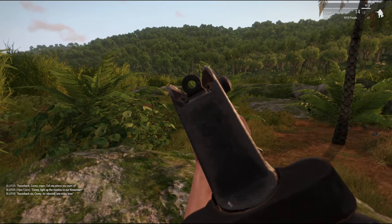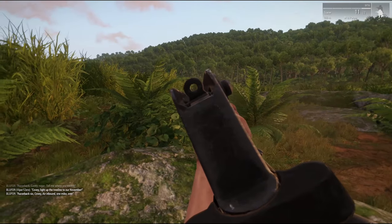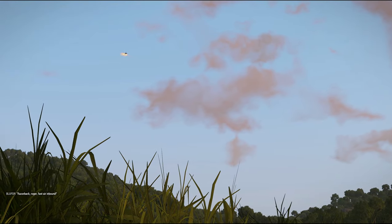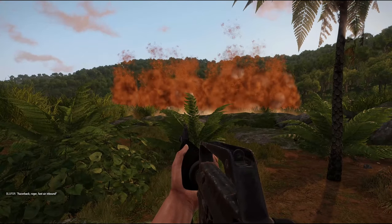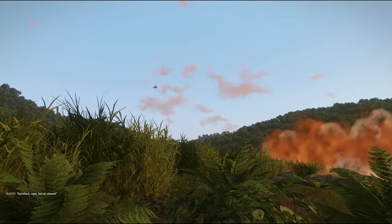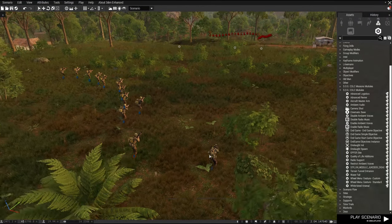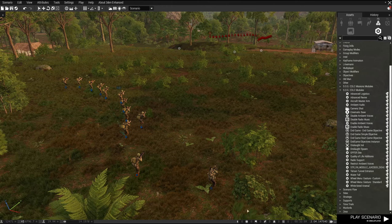You'd think after playing Arma 3 for so long I'd be used to the modules and syncing by now, but I am who I am. So what you need to do is open up the editor and place yourself in there. You really only need you, but for the sake of visuals and fun I placed a friendly squad of infantry against an incoming VC platoon.